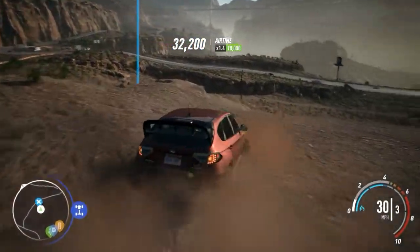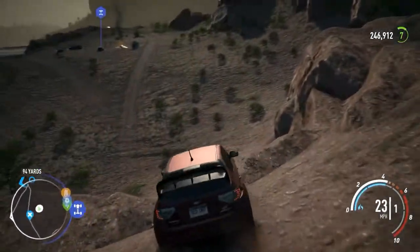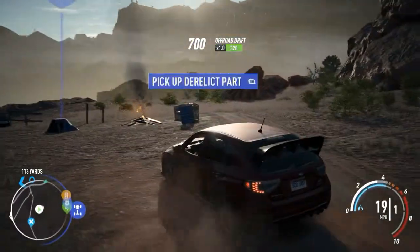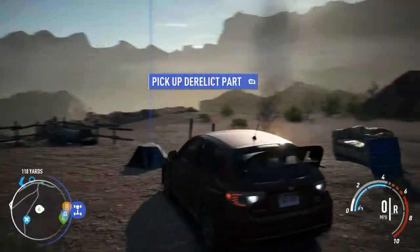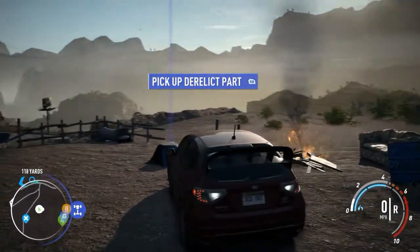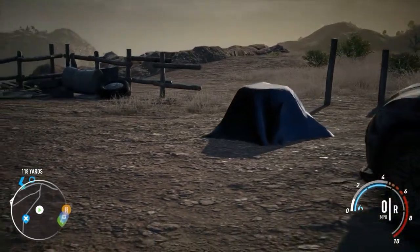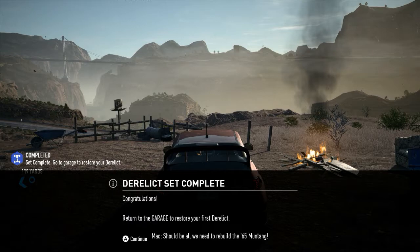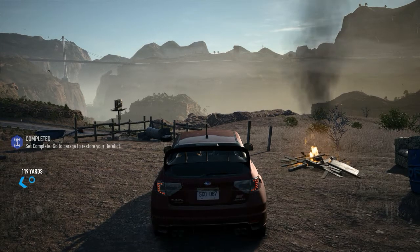That worked pretty well! Also, a tip for slowing yourself down: just hold the brake button on your controller. That's the last component found. There's probably an easier way up there through the beachfront, but it was fun. I think that's it — you have to return to the garage in order to build it. Let's do that now.